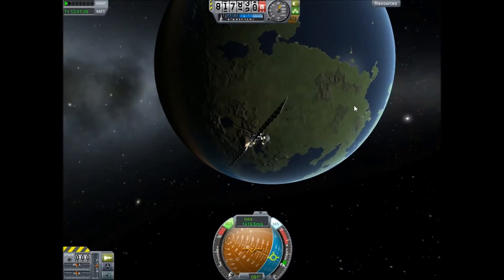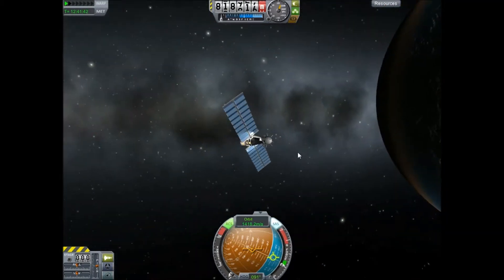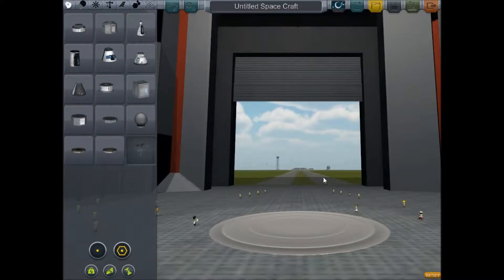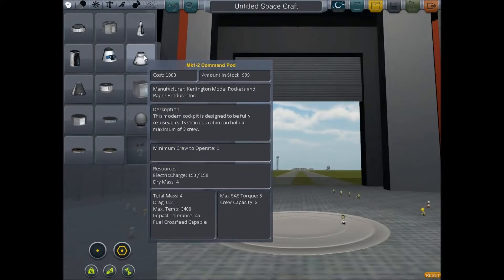I thought it's maybe about time that I started launching a manned space program. No one's interested in satellites just orbiting around. So what I'm going to do is start building a rocket - a rocket that I am going to send these little fellas here into space with. God bless them, they don't know what's coming. So let's begin.